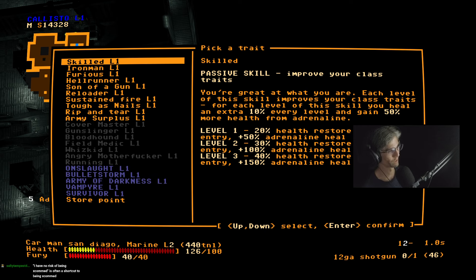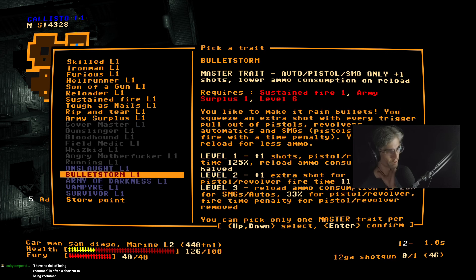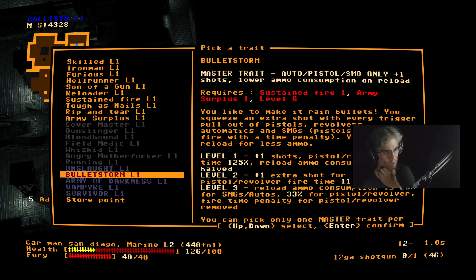There's often a shortcut to being XCOMed — you are correct. My question is which of the master traits do I want to work towards. Onslaught's pretty fun — it lets you do the literal version of 'say hello to my little friend.' If you have a fully automatic rotary or automatic rifle, it doesn't stop shooting until you run out of bullets. You start shooting and then just move and it fires while you move. Bullet Storm lets you shoot more bullets with each shot, which is especially fun with dual-wielding pistols.